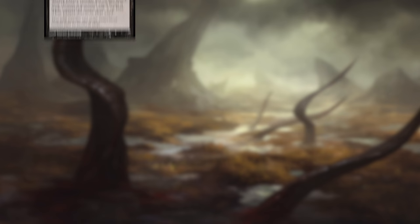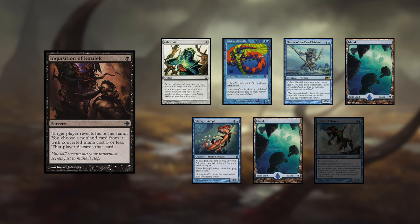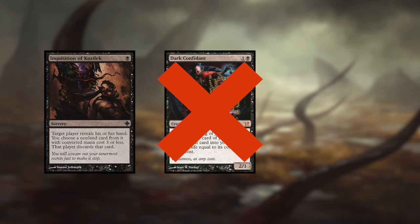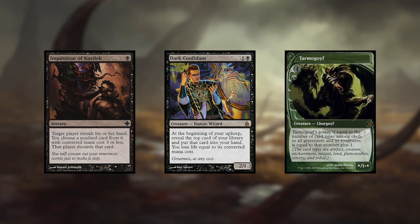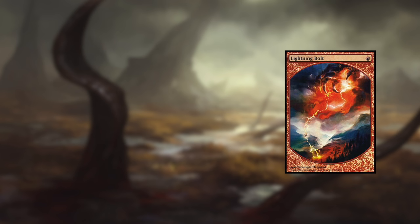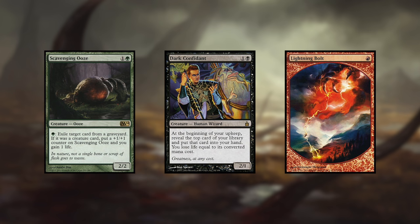Ideally, you have a turn one hand disruption to take out your opponent's most bothersome card — the sort of thing that you won't be able to answer if it hits the board. Turn two, play a Dark Confidant to start drawing cards or play a Tarmogoyf to start beating down. It's important to prioritize which creatures to play first based on which ones you want to survive. For example, if you think your opponent has a Lightning Bolt in hand but you need to gain some life to stabilize, you might prioritize your Scavenging Ooze over your Dark Confidant. Therefore, you should run out your Confidant first to test your opponent.